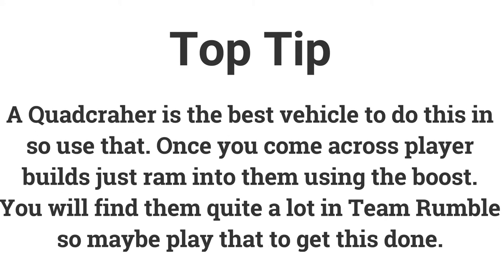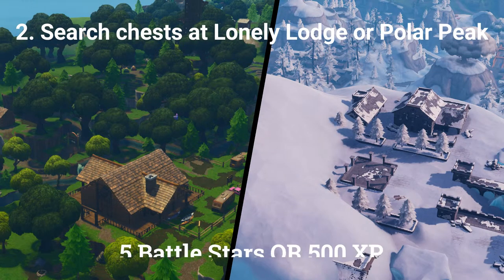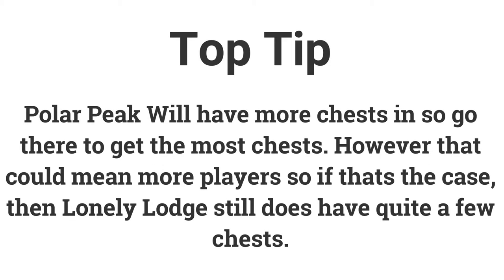The quad crasher is the best vehicle to destroy opponent structures, so use that. You are more than likely to come across a player's build especially in Team Rumble, so once you do just ram into it and use your boost. The second challenge is: search chests at Lonely Lodge or Polar Peak — search 7 chests to get 5 battle stars or 500 XP. Polar Peak has more chests so that would be the best place to land, though it may be busier. Lonely Lodge is more quiet but has fewer chests.